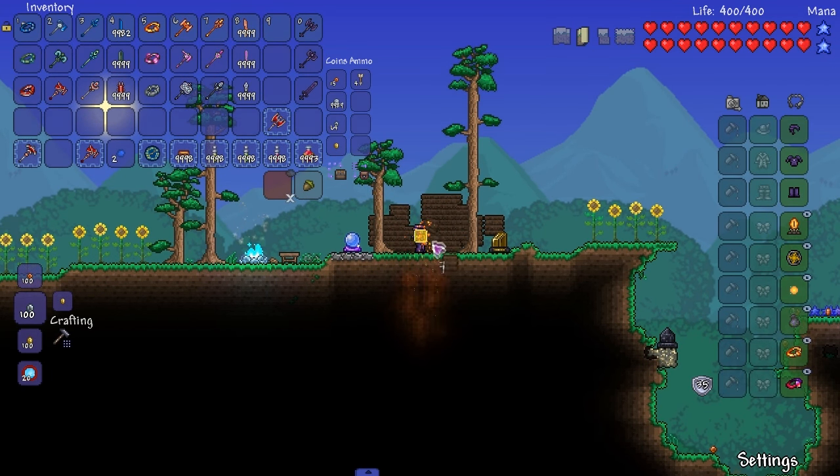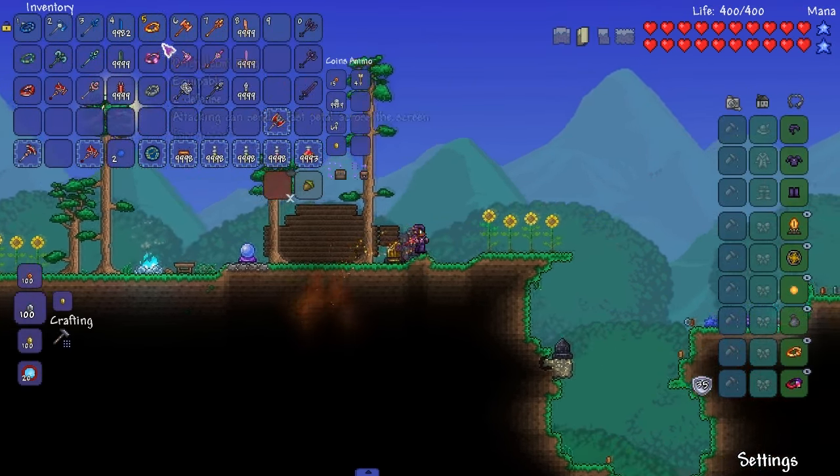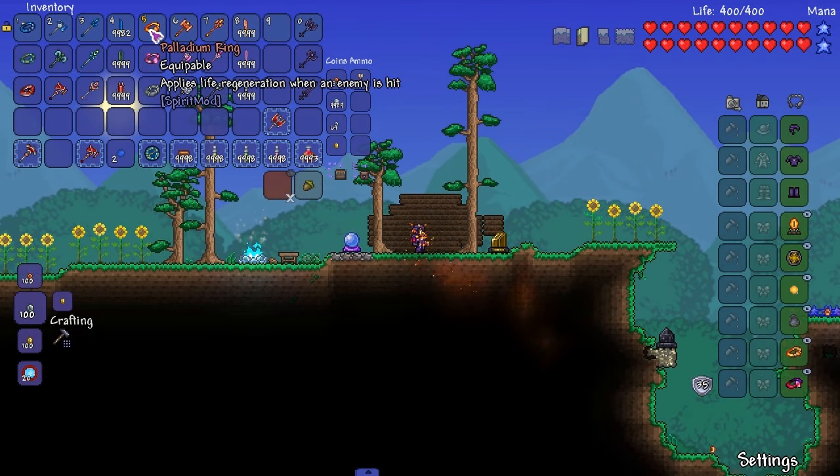In any playthrough I don't really use movement speed as a main thing with accessories. I feel like movement speed is one of those things you don't really need - you need something to evade enemies. A dash is where it's at more than raw movement speed.